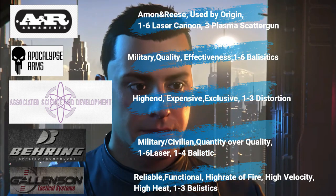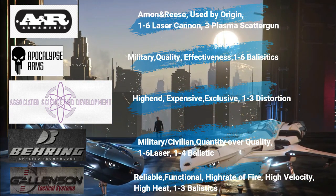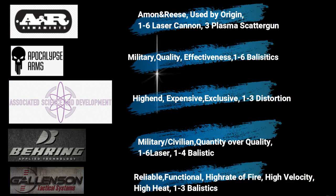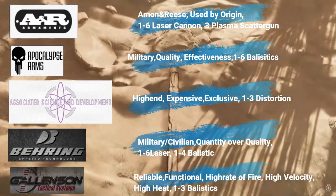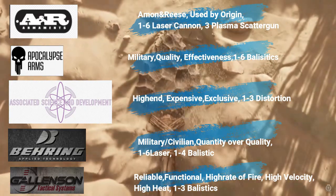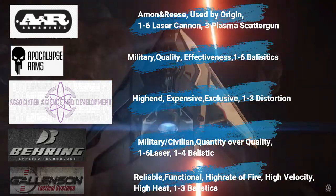A&R supplies your Origin ships, mainly your 300 series. Apocalypse Arms are known for their ballistic repeaters and scatter guns. Associated Science will provide your high-end distortion weapons. Bering gives you a great variety of everyday weapons like lasers and ballistics. And Gatling Sim provides your Gatling guns, mainly your Mantis GT.